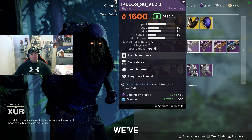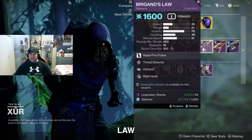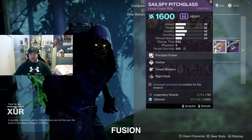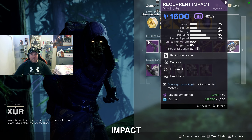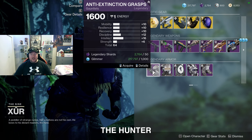We've also got the Ikelos shotgun with Subsistence and Trench Barrel, the Brigand's Law sidearm with Threat Detector and Faultshot, the Sailspy Pitchglass linear fusion rifle with Outlaw and Vorpal, and the Recurrent Impact machine gun with Genesis and Focused Fury.